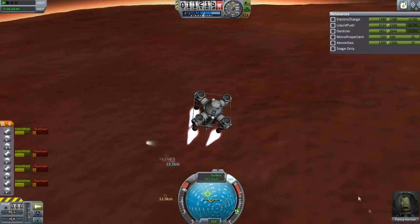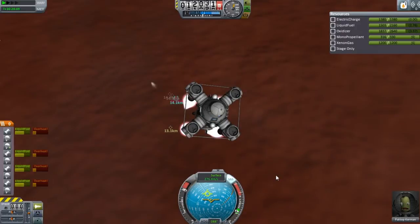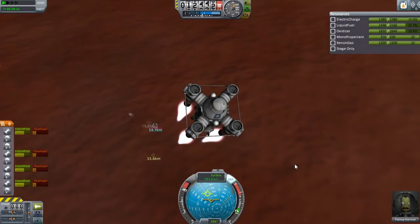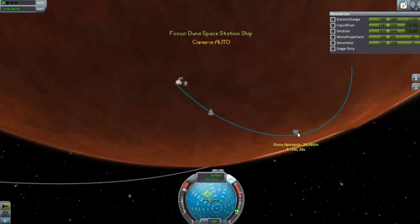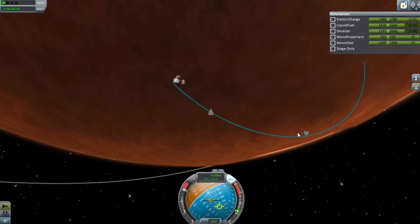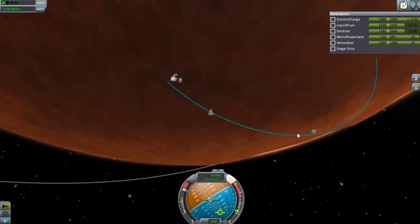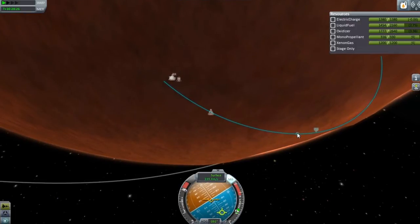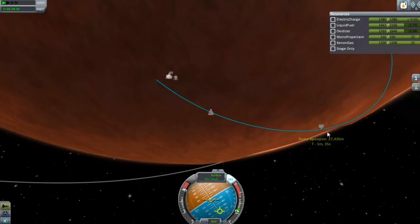I decided to keep one Kerbal on here so we can actually pack the chutes. I could have done it on the ground but I decided not to. This is looking pretty good — I am fairly confident we will be making it back into orbit, and we won't have to send out any more letters saying we lost your son or daughter or whatever kind of relations they do on the Kerbal planet.